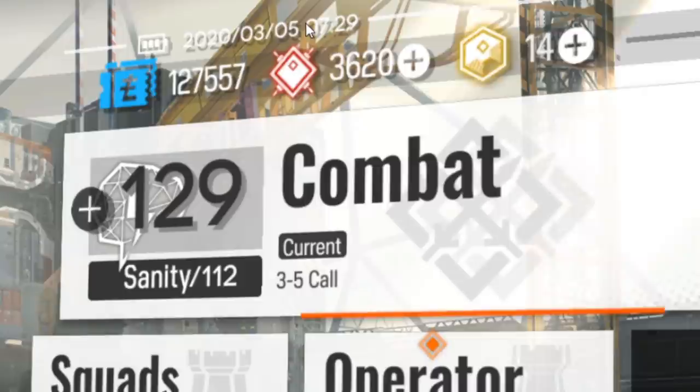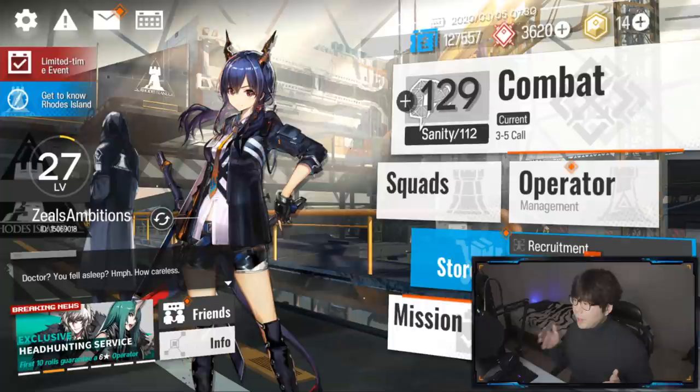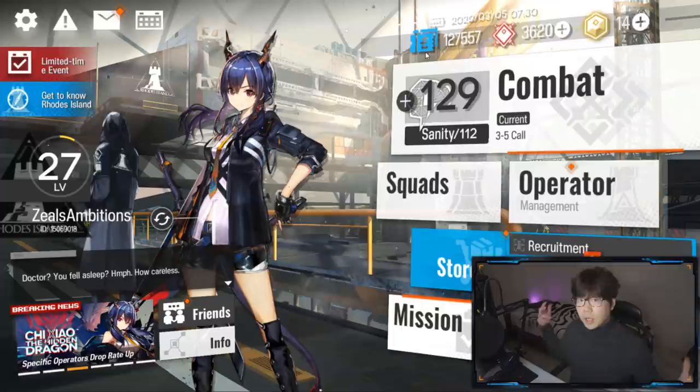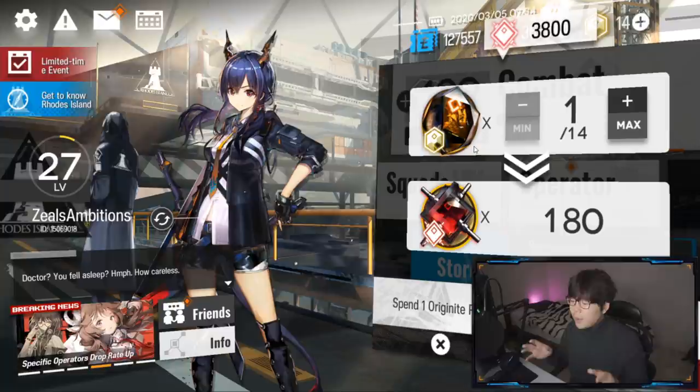Up at the top we got the time and date — this game runs on mountain standard time, UTC minus 7, which is Arizona time, or California plus 1. We got the gold currency, the LMD dollars. To the right, we got the red currency — the cube with spikes — called Orundum. This is the gacha currency, like gems or diamonds in other games. And the golden hexagon is called Originite Prime — I'm just going to call it OP. OP is a rare currency, so you need to use it correctly.